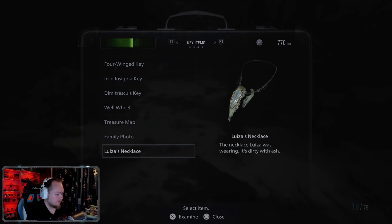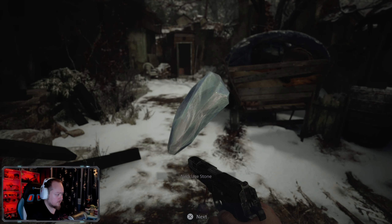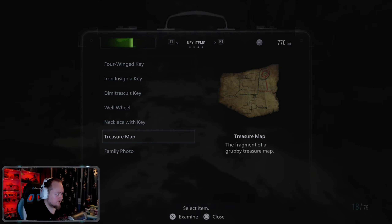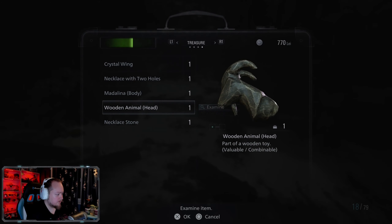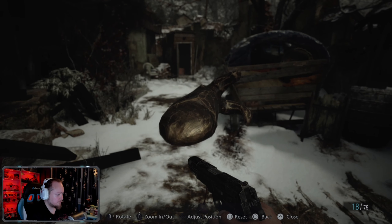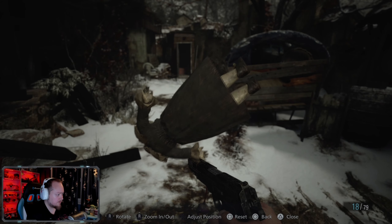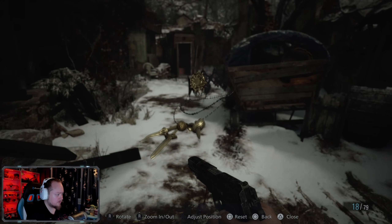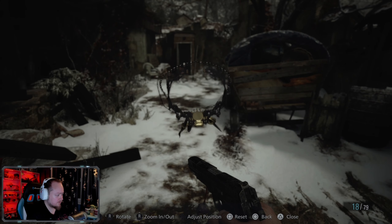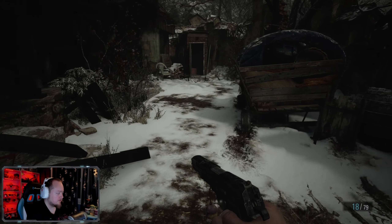That's a key item. Necklace stone — treasure. I forgot we can examine stuff and maybe find some things. That's just better.